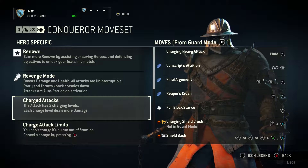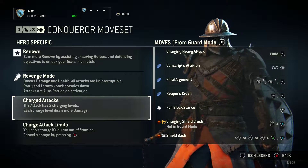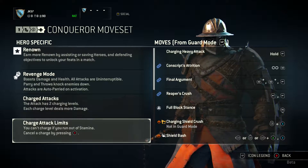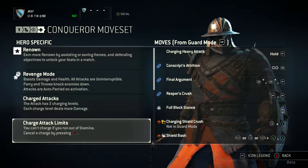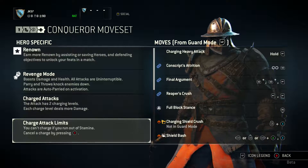Now we're on to charged attacks. The attack has two charging levels and each charge level deals more damage. Next, we have charge attack limits: you can't charge if you run out of stamina, and you can cancel the charge by pressing B. The reason that's important is because if you're charging at the enemy with your shield up and they sidestep you, you're completely exposed from your side. So if you don't cancel in time, they will just stab you — you've got to be quick.